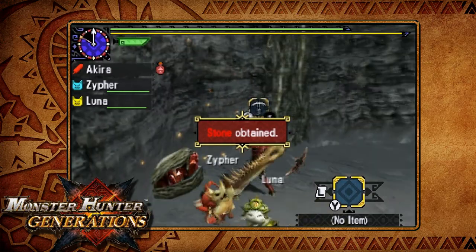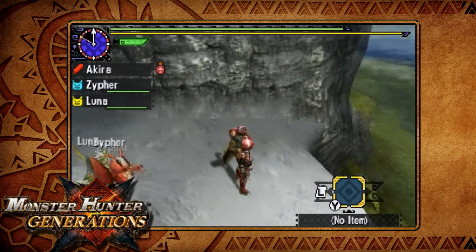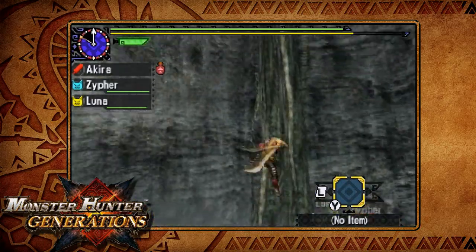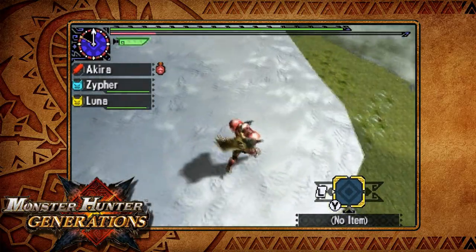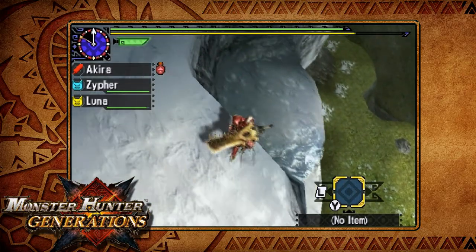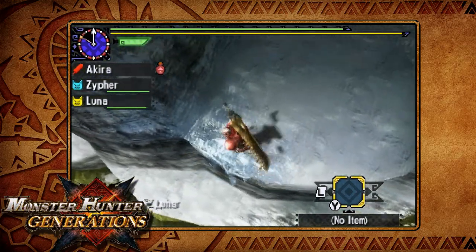I actually need to look up the percentages for the specific items that people should be looking for, but there is a secret area up there where you can get an additional spot — so three spots total in this area. Area two is kind of weird. I really never thought area two could be a mining grinding spot.